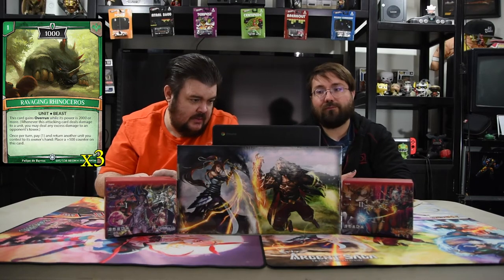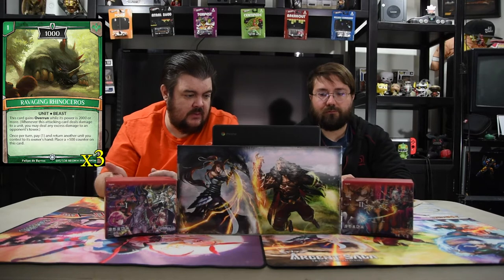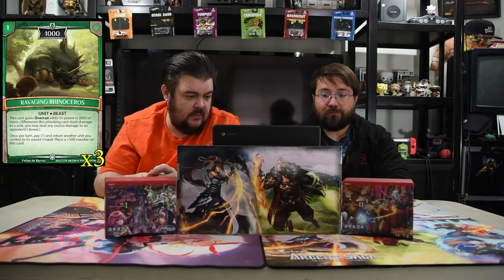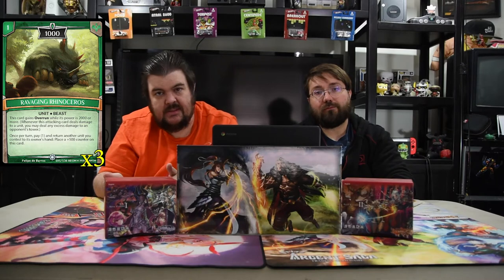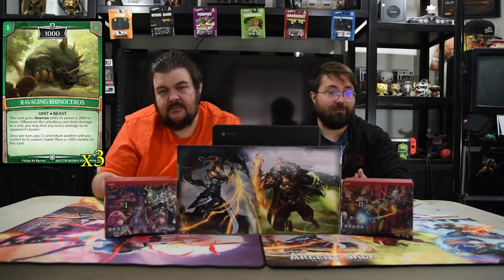Next is the Ravaging Rhinoceros — he's a one-drop 1000. This card gains Overrun while its power is 2000 or more. Overrun: whenever this attacking card deals damage to a unit, you may deal any excess damage to an opponent's tower. Once per turn, you pay one and return another unit you control to someone's hand, then put a 500 counter on this card. So you can make this dude go really big by bouncing your own dudes and triggering all the little bounce effects — or just saving a dude from their spells. That means they have to target this one first.